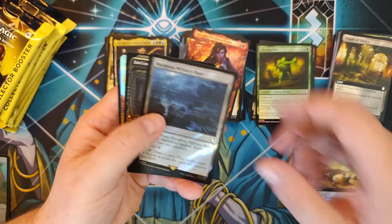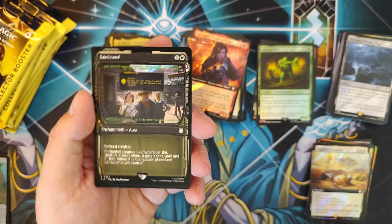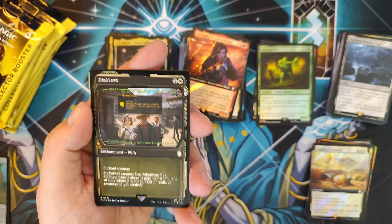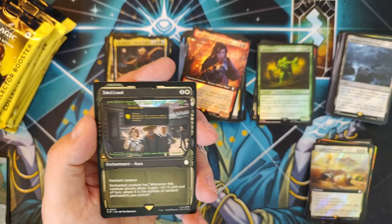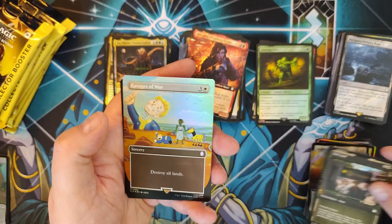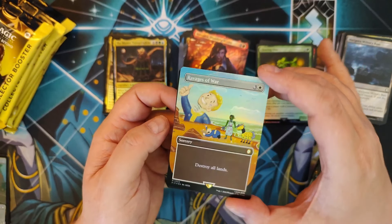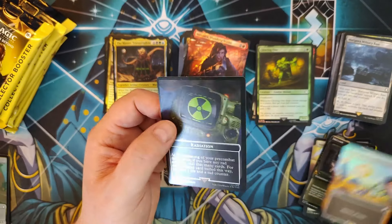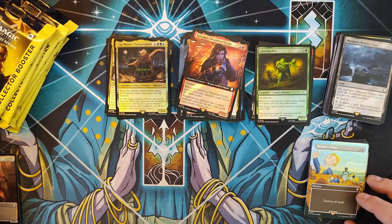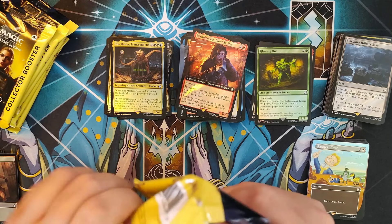Mariposa Military Base in Surge. We've got Idolize — this is a cool card, I really enjoy this. I've been scoping out Jeskai stuff for my Kykar deck; it's one of the few decks I have in person with all real cards. I'm making all sorts of tokens and I look forward to sacrificing them. Ravages of War in Borderless Foil — not the Surge Foil, so not the super big hit, but still a nice tasty return. Only issue with Ravages of War is I don't want to destroy all lands in Commander, so that one's definitely going on the sell/trade list.